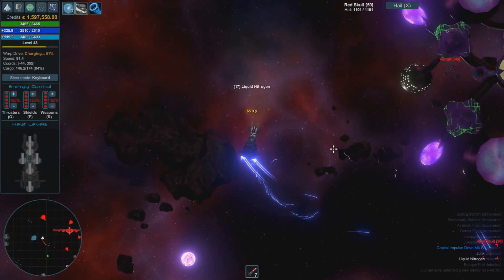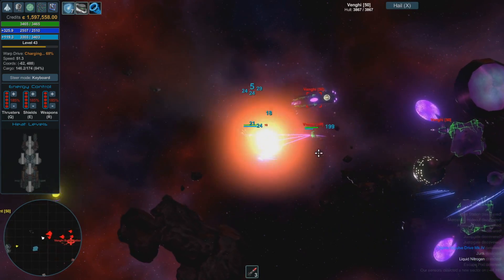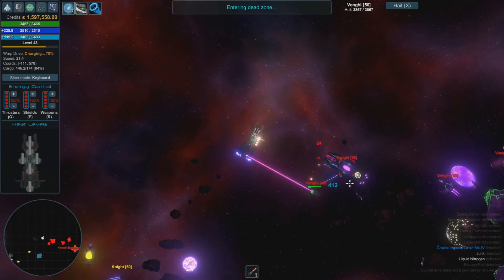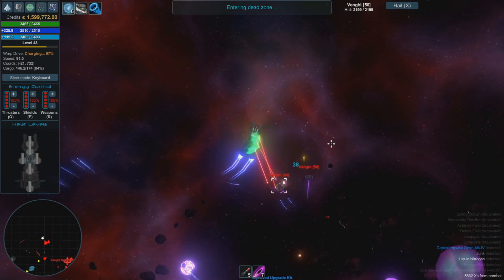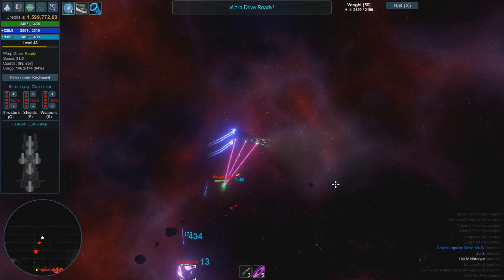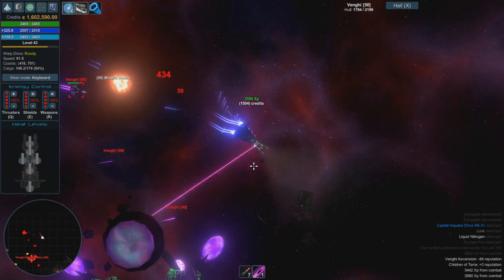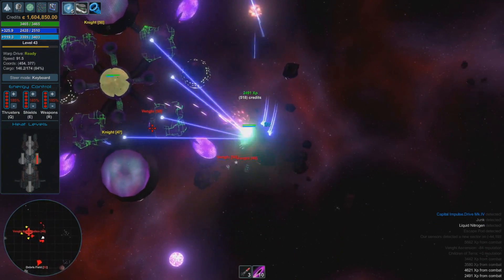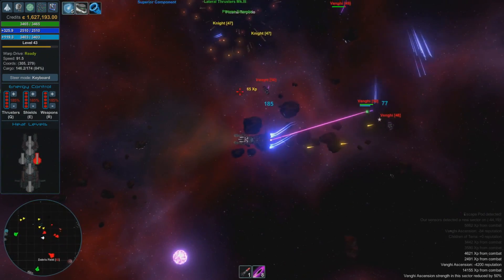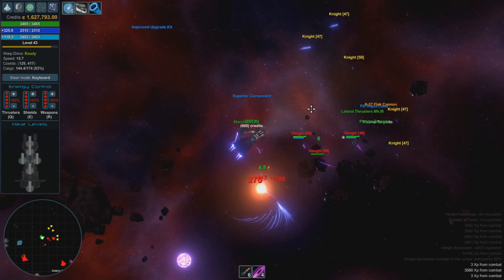G'day folks, Ziggity here with some more Star Valor. If you're watching this when I put it up, then the next Path of Exile expansion launches in several days, a game near and dear to my heart which I'll always play updates for when they arrive. As such, I've decided to cap off the Star Valor content for now with a look at how I've set up and been running the Hephaestus, an awesome ship which I designed in collaboration with the developer Laos. It's only available through a secret hidden quest, so if you missed how to get it, check out the previous video in this series.